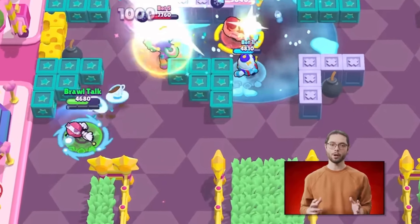This is also the Brawl Pass skin at the end of the pass. Final Boss Rico is going to be the Power League skin and has a cel shading effect inspired by old cartoons from the 40s. Toon Spike will cost 299 gems and comes with the complete legendary skin package, including a super cool takedown animation and a set of adorable pins.